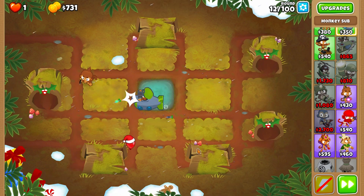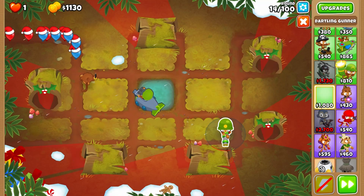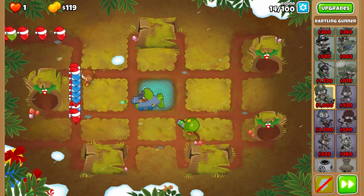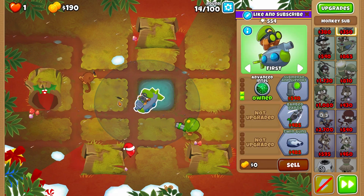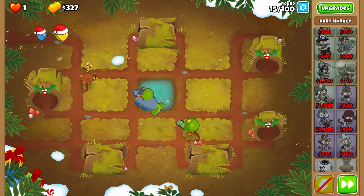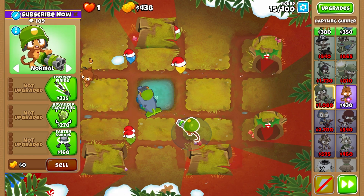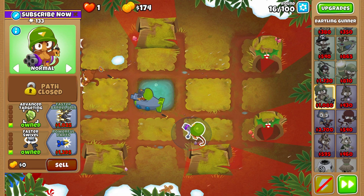Let's teleport to the point where we afford the Dirtling Gunner. Dirtling Gunner afforded — let's put it somewhere in here. Now try to pop as many balloons using the Dirtling Gunner as you can. We will allow the submarine to help us out for now because the Dirtling is weak on this upgrade path, but upgraded to Faster Swivel and Advanced Targeting.